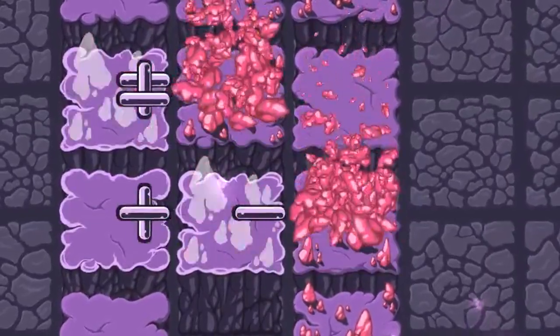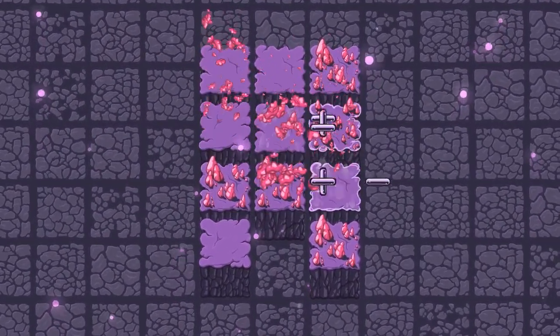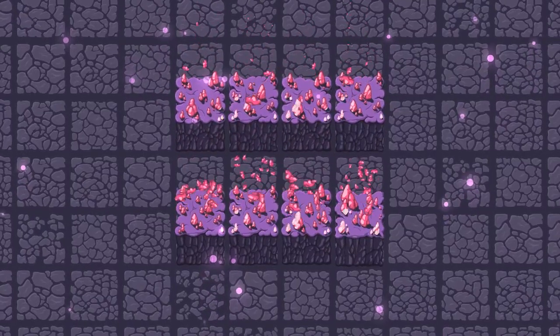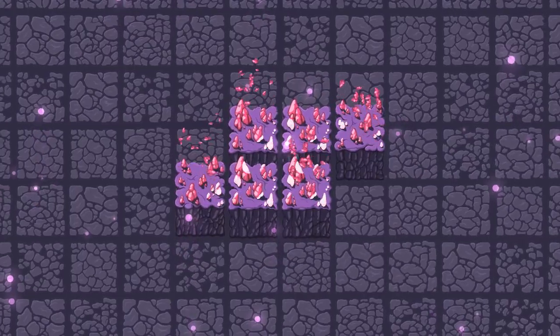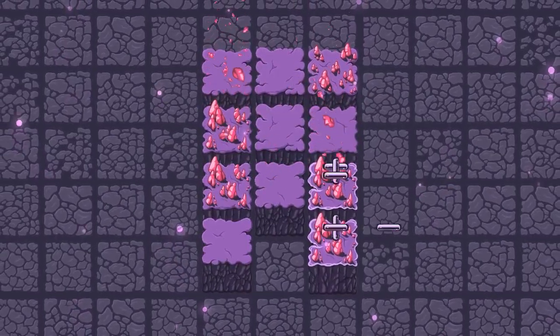Of course, not everything was a worthwhile time investment. For example, here's an experiment which allowed the player to hold any mouse button down instead of pressing it repeatedly. The game checks if you can fill in the blocks or remove anything and you just hold down the button and slide the cursor across the blocks. It wasn't the best idea, though there's something fun in watching the game work like that.